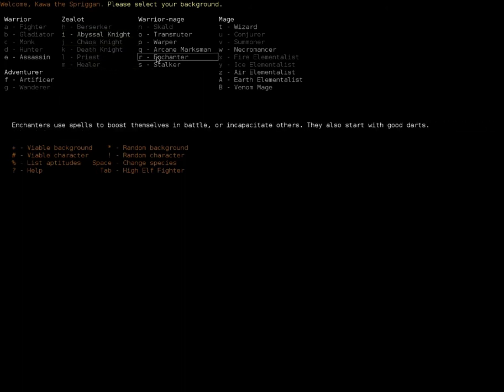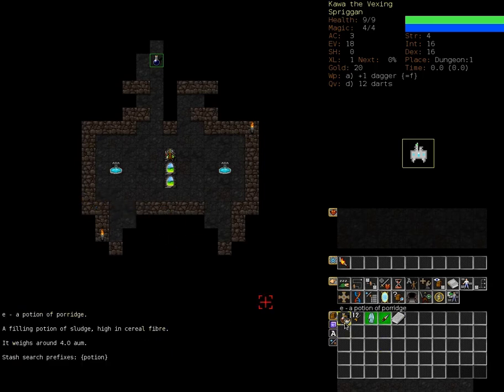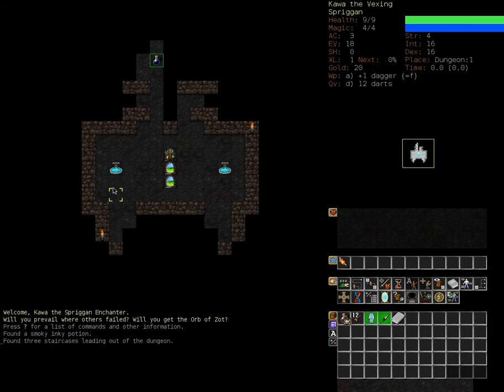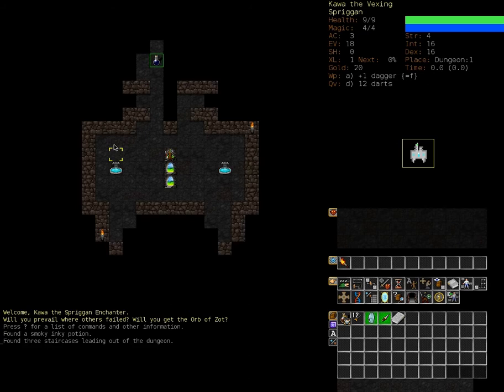Enchanters use spells to boost themselves in battle or incapacitate others. They also start with good darts. This build is a little nerfed from what it was in the past, but it's still a very good one. Spriggans are small and fast — very much what you'd expect of a small and stealthy species. And Enchanters are all about using that stealth to their advantage.